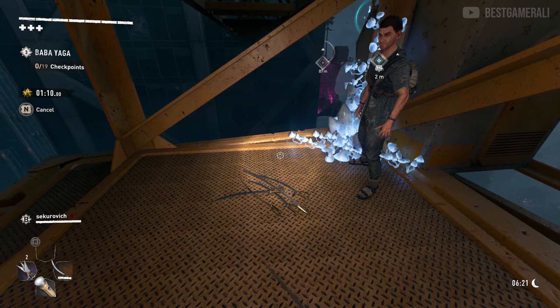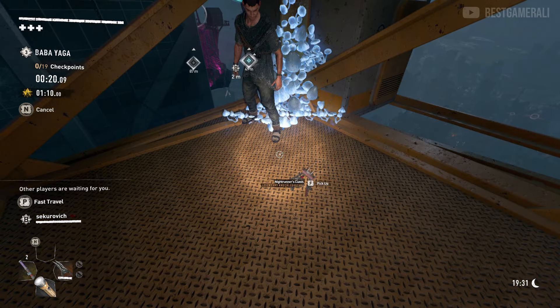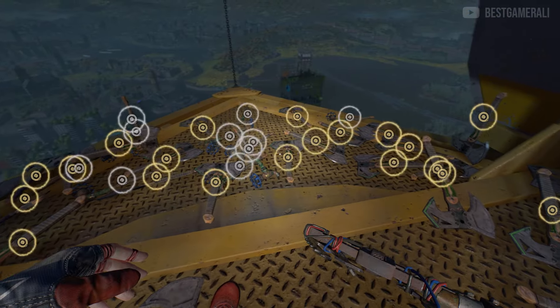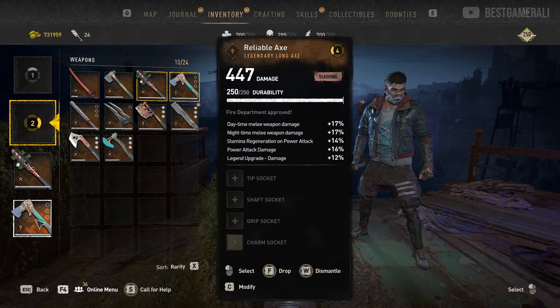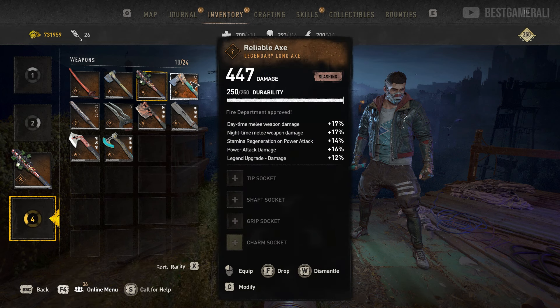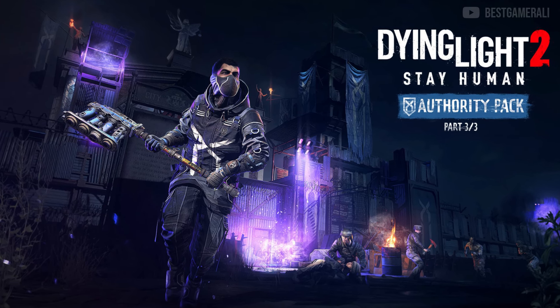Now for the second trick. This one might make you go a bit crazy because it's very random and requires a co-op partner. But at the end of the day you can make a lot of duplicates of any weapon and sell them for good cash. You'll need at least one DLC weapon — it can be anything, a paid DLC weapon or a free one from the Ronin or Peacekeeper pack, also known as the authority pack.